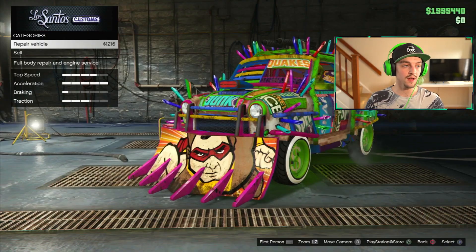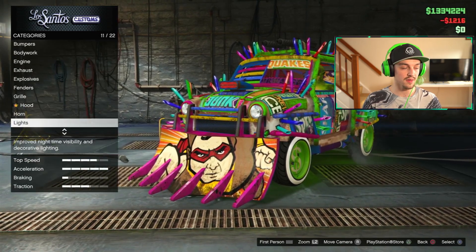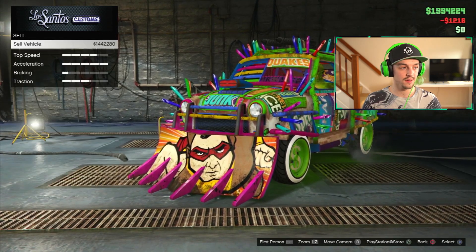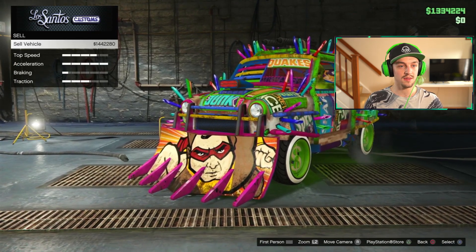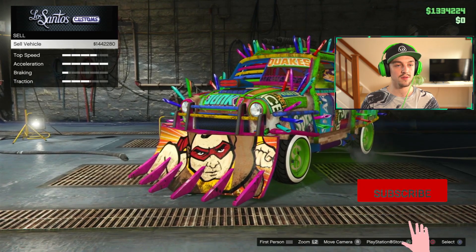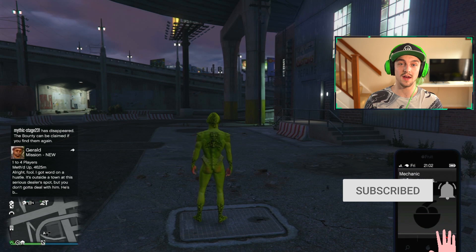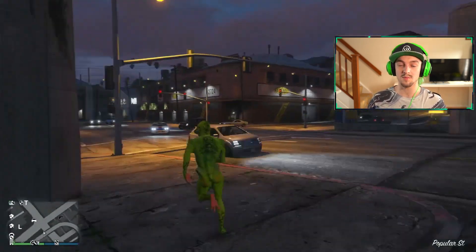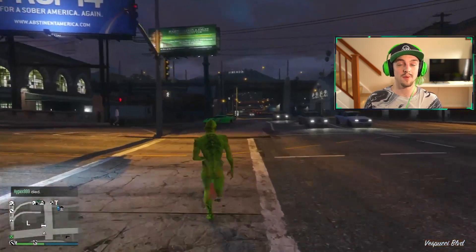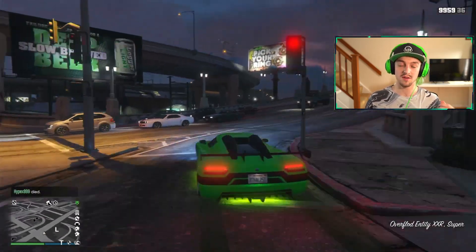We just drove the vehicle in — I'm going to repair it for the sake of it, then find where it says sell vehicle, click sell vehicle. It will take a second to load and then it will kick you out of the customs. Once you've sold the vehicle, call your mechanic, spawn your vehicle again, and do that same process over and over — drive your car back into your garage, get another free Elegy, and repeat the process. You'll be able to dupe as many cars as you want.